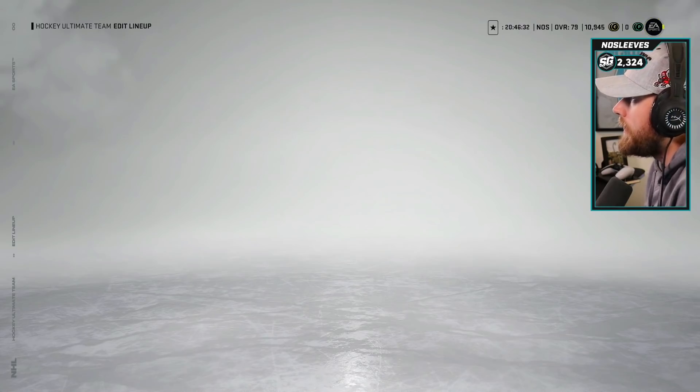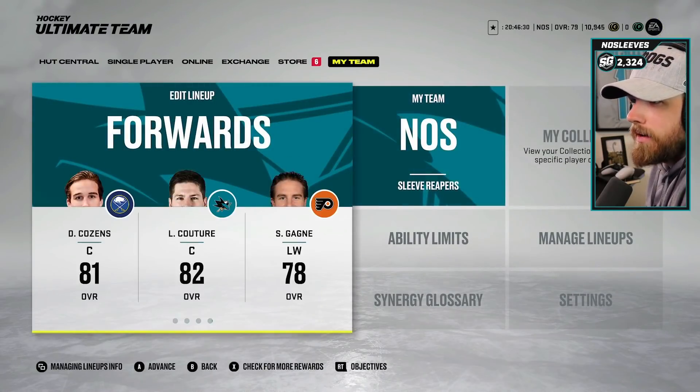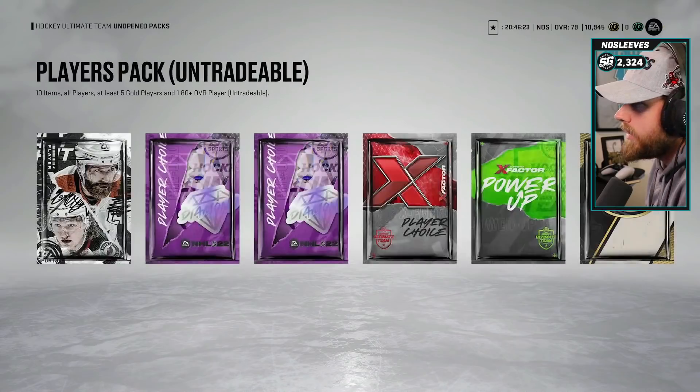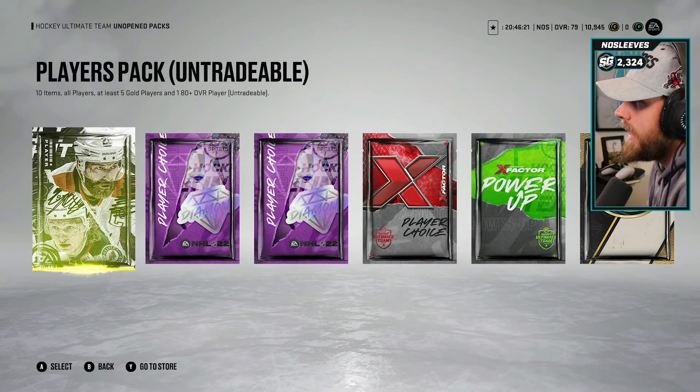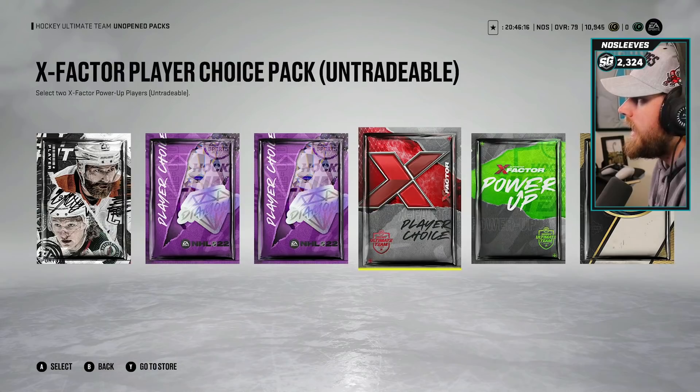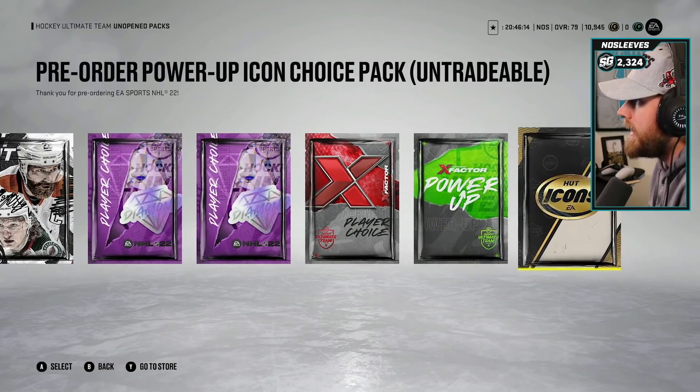We have got some things to do, however we do have the pre-order packs to open. We are going to open those and see what we end up with - hopefully we get a gigantic pull, but if not I'm pretty confident we can work with this. Here are the pre-order packs: we've got the players pack, two diamond packs, the X-Factor choice pack which is going to be pretty huge for us, and then the power up pack and the HUT Icons pack.